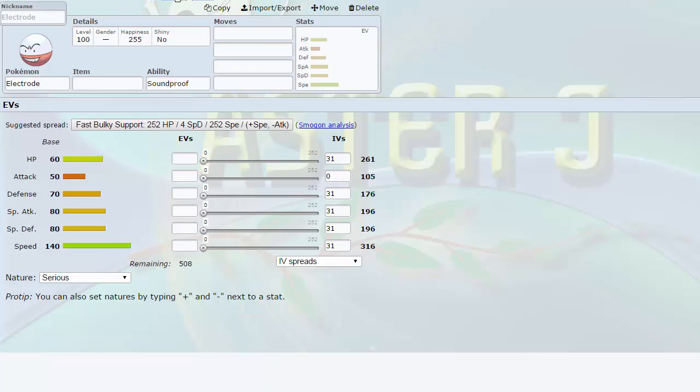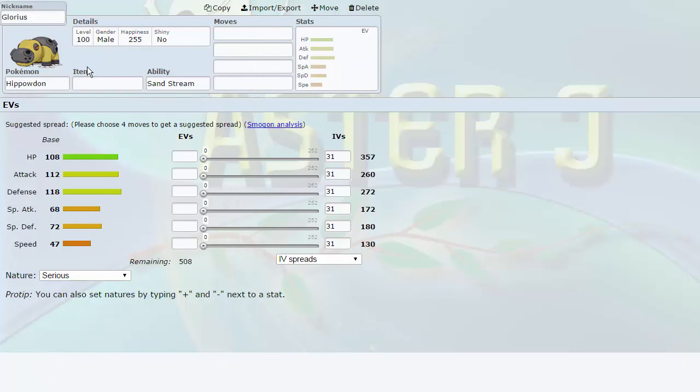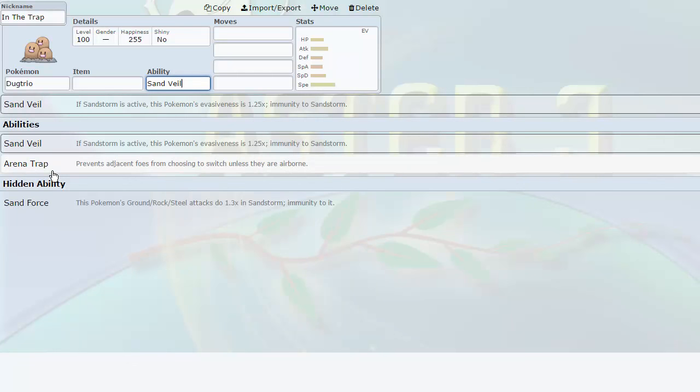Because Blastoise was 7 points and Mega Banette was 5 points, I was able to pick up a Ground type — which we no longer had thanks to dropping Hippowdon. Not the best Ground type, but it accomplishes a role that I feel is crucial to a Spike Stacking team in that it can wipe out a lot of Rapid Spinners and Defoggers — such as Skuntank — pretty much for free. And that Pokémon is Dugtrio, nicknamed Indutrap. This thing is actually going to be on the thumbnail of the Week 10 GPC battle you're going to see later today.